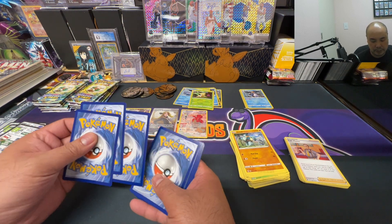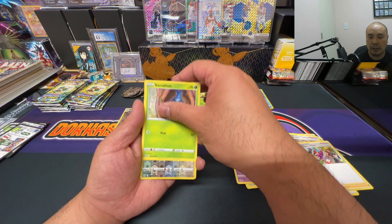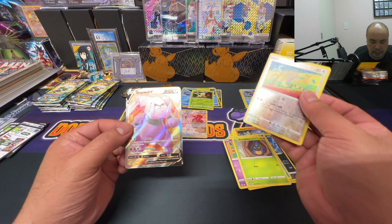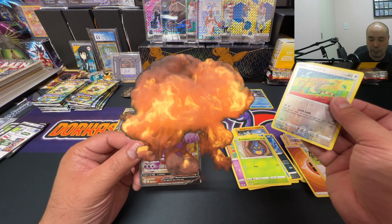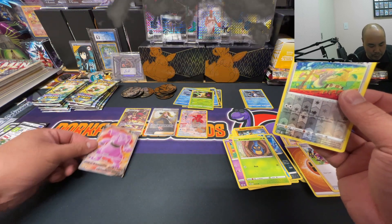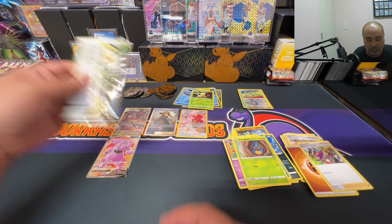First pack after the restart — Carblast reverse holo, Farfetch'd, and there is a full art Gremble V! Alright — this is the first time I've pulled this, I believe. It just needed a restart!